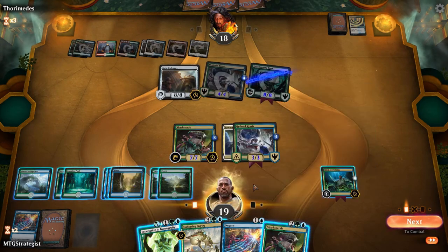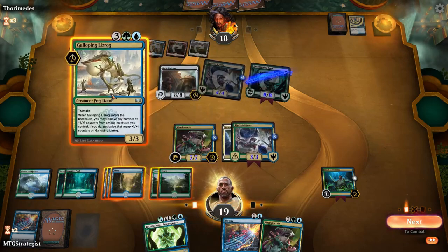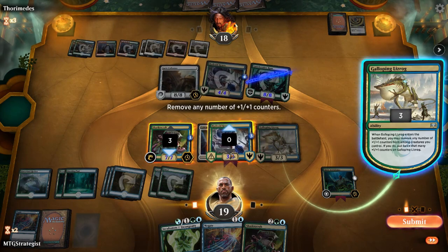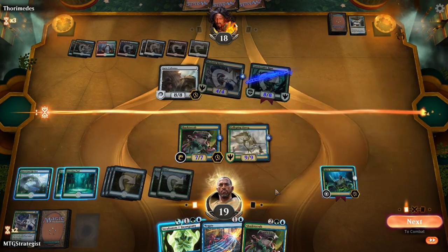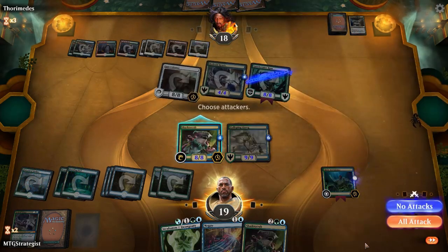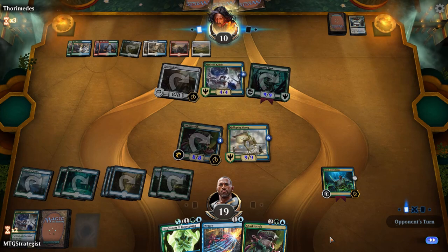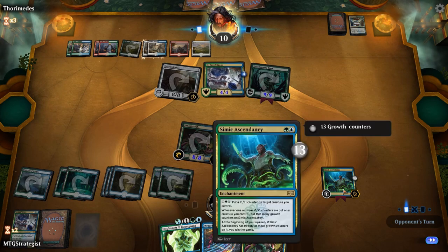I can take three counters from here and three from there. I'll do Mine's Bigger — that'll make him a 9/9. I'm going to tap him down anyway. Sharktocrab Nado! The Sharktocrab Nado is spinning. And what do we have? Thirteen — see our backup win condition? It's just trucking along.